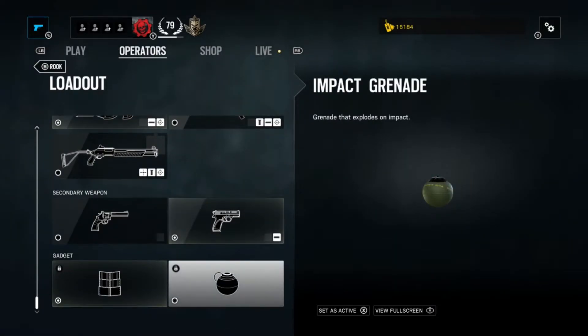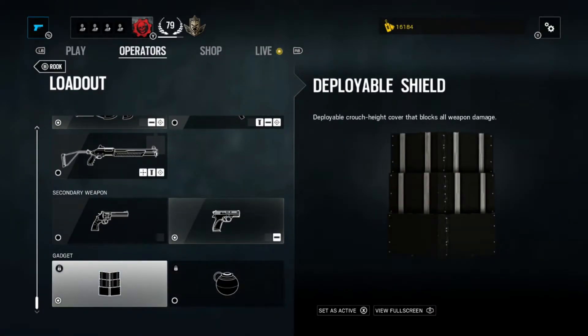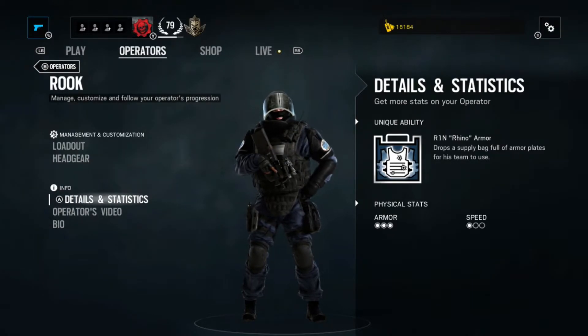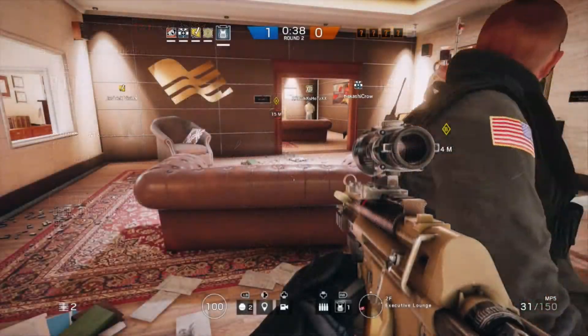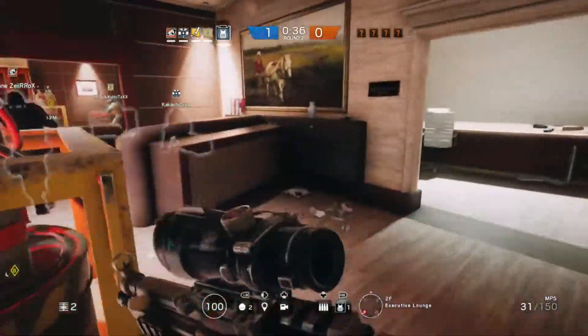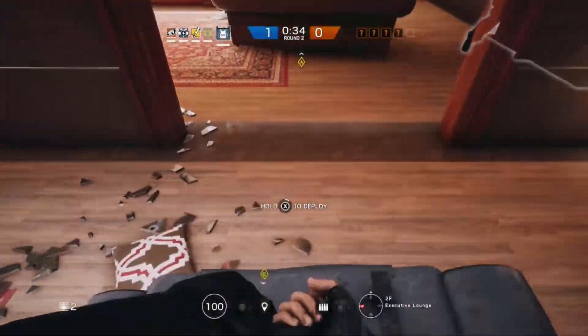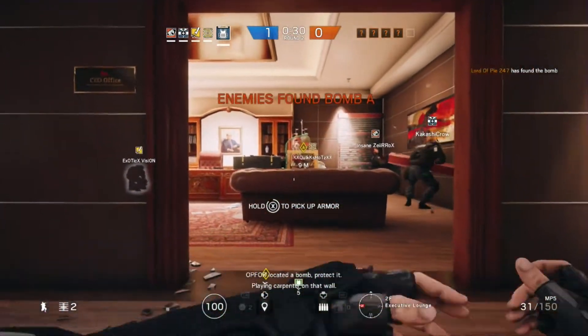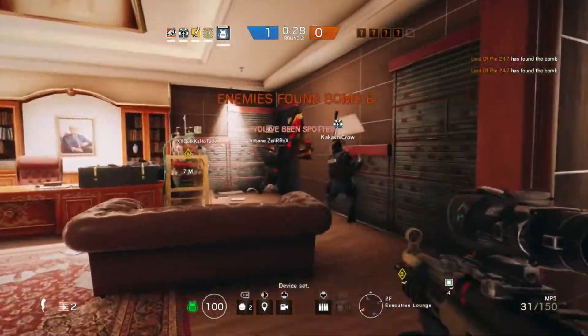Lastly, you have Rook's impact grenades and a deployable shield. You should change between these two gadgets depending on your team's tactic or the site that you are defending. And to finish off, Rook is a three-armor and one-speed operator. This makes him very tanky for defending objectives at the cost of being slow and noisy. So Rook's special ability is an armor pack that you should place down straight away at the start of a round. These armor plates will reduce a small amount of damage taken by your team if they are shot in the body. The armor will not save you from any headshots.